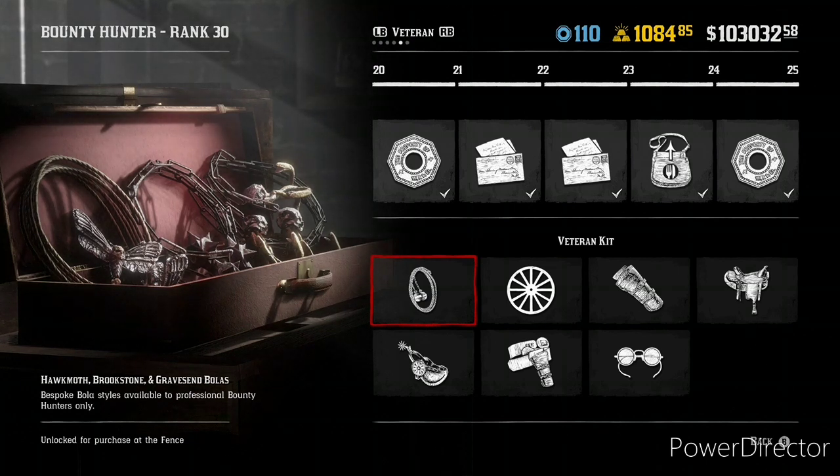Mainly what we're looking at here is the Tools of the Trade for the Bounty Hunter — specifically these new bolas, the new weapons that came with the DLC. I think everyone was expecting another gun or maybe the armored wagon, but instead the only new weapon we got are these bolas. They are sharp looking, and unfortunately this is the best spot you're going to actually see what they look like.